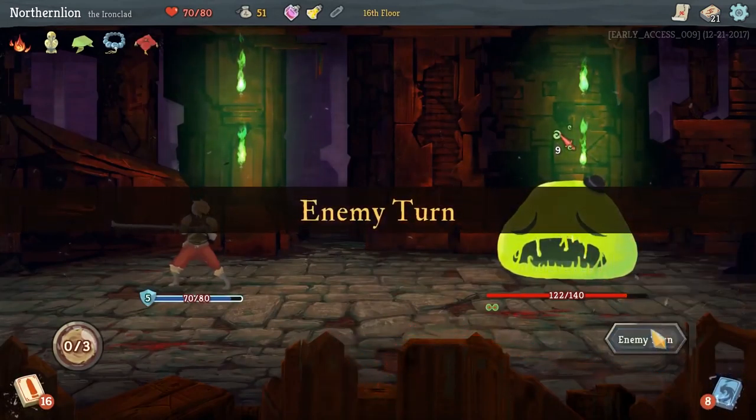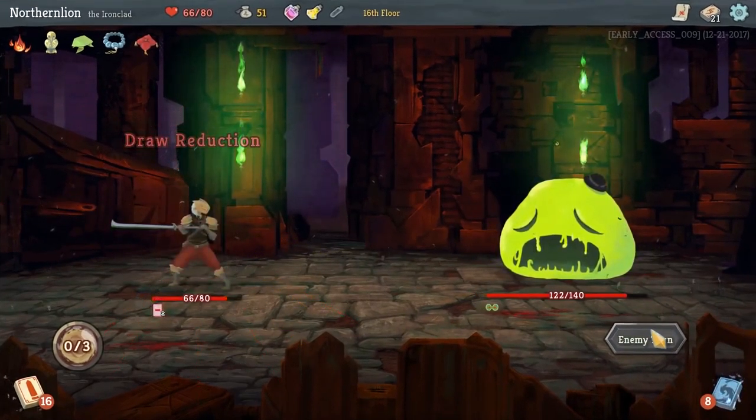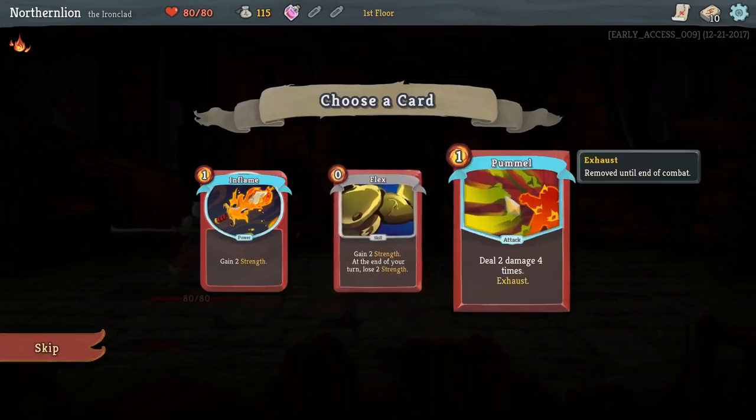Enemy rooms contain common enemies. Each room could feature the same type of enemy or different enemies with different skill sets. Defeating enemies will provide you gold to use and cards to obtain to further enhance the potency of your deck.